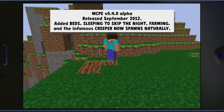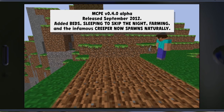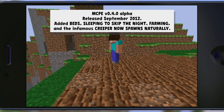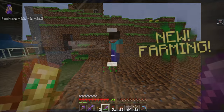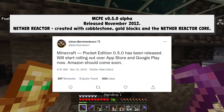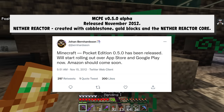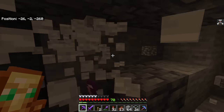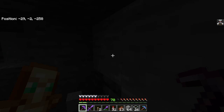0.4 came out just a month afterwards, adding beds, sleeping to skip the night, farming, and creepers spawning naturally. But it's 0.5.0 we really have to talk about because the nether was added to Minecraft Pocket Edition — but maybe not really, because they forgot to add a nether portal. Rather, they decided not to add one and instead to have a nether reactor.